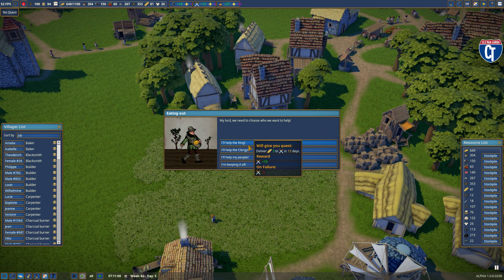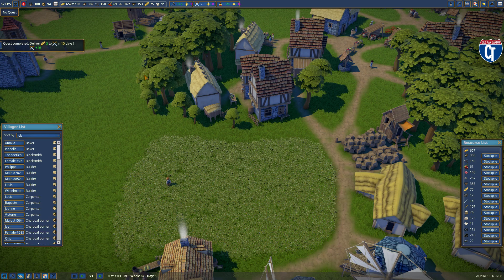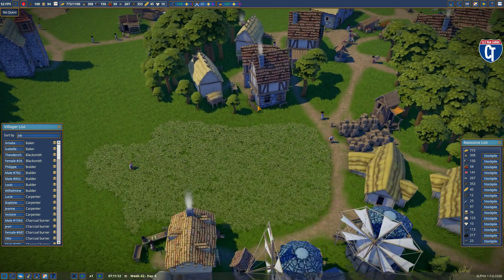Let's see what these guys want — they want bread. I've got plenty of bread, so I'm going to accept this quest for the king. And you can see it's already done, so I'm going to click to deliver. A quick 10 influence points under the kingdom, which can't hurt.